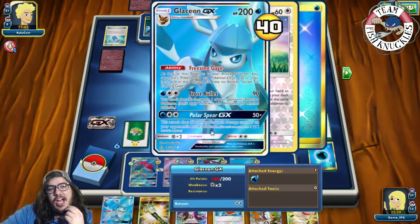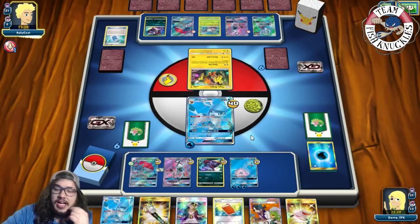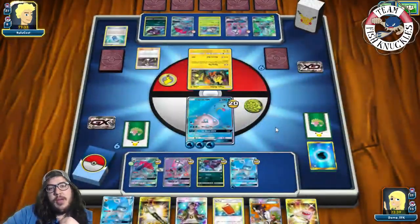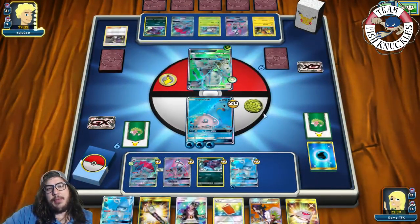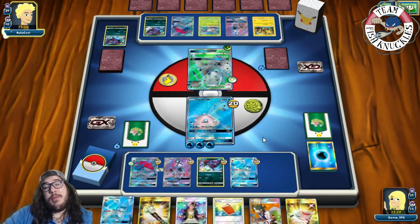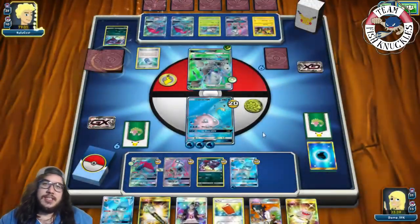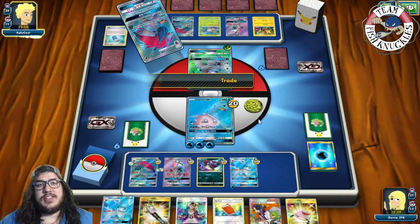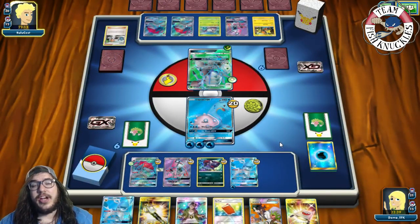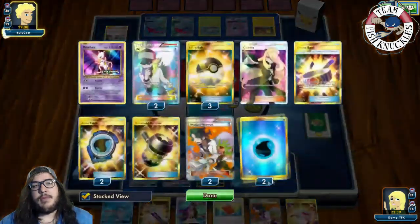Opponent takes a knockout with Crossing Cut. On our turn we see Guzma bringing up the Lapras — they take a knockout with a Gliscor Pod. Now they have four prizes left and double Zorark on field. They can Crossing Cut next turn. They trade looking for Acerola — lots of bad things going our way right now.